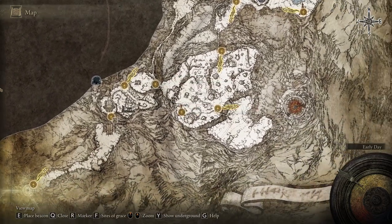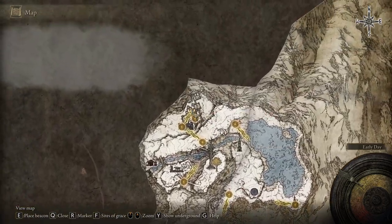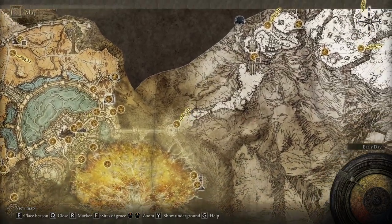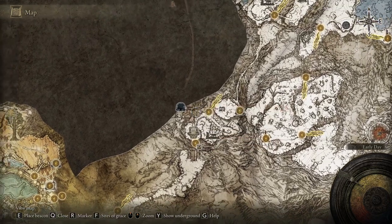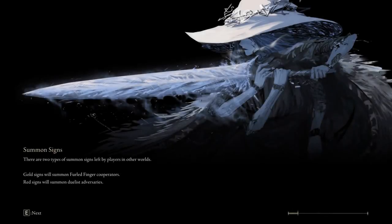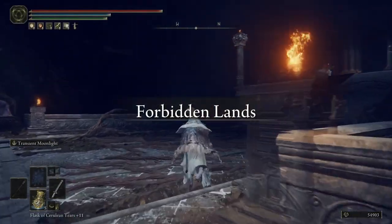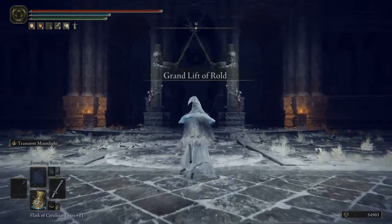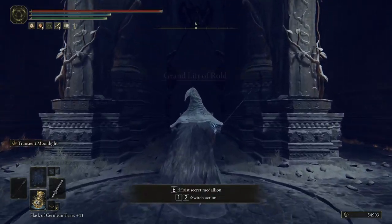Anyway, where did we finish last time? I think there's a grace — Hidden Path to the Haligtree. But there's no grace here, which means I have to go to the Grand Lift of the Road again and go from over there. It shouldn't take long; there are no other enemies here. In this episode, I want to finish this and get to the Haligtree.